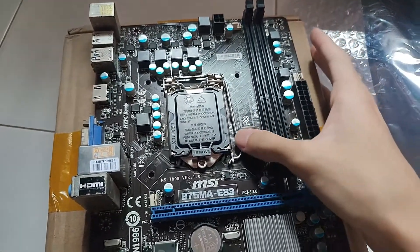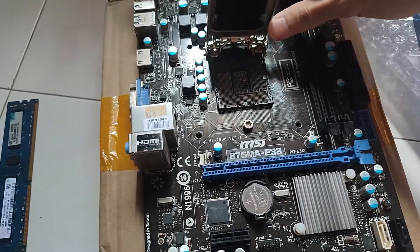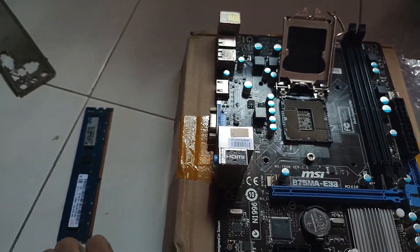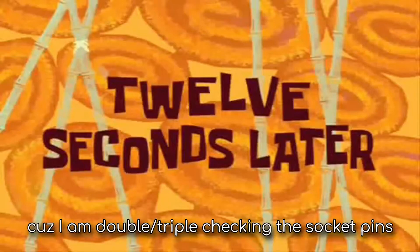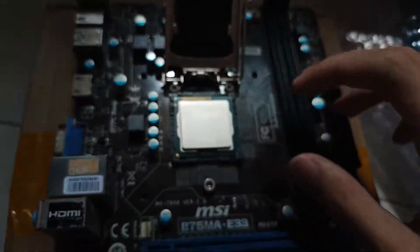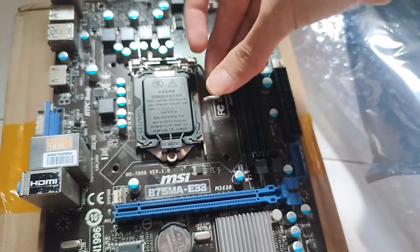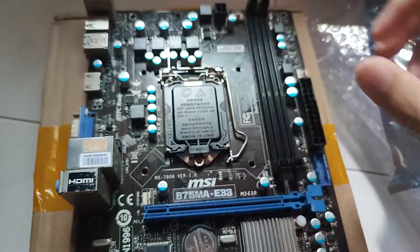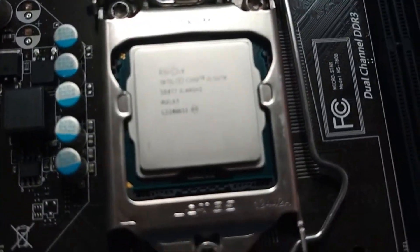All I have to do is pull this lever here. I'm going to make sure none of the CPU pins are bent. [Twelve seconds later] Alright, it should be good. Let's drop the CPU in. CPU's in. Now I'm going to latch it back in. CPU has been installed.